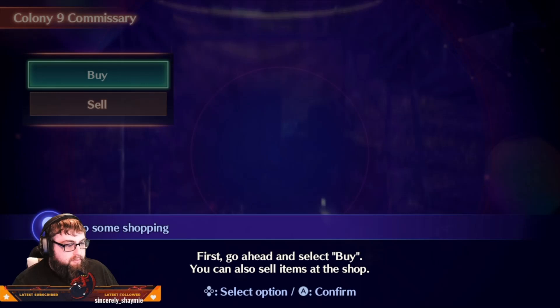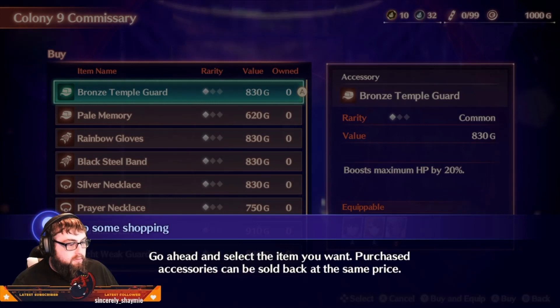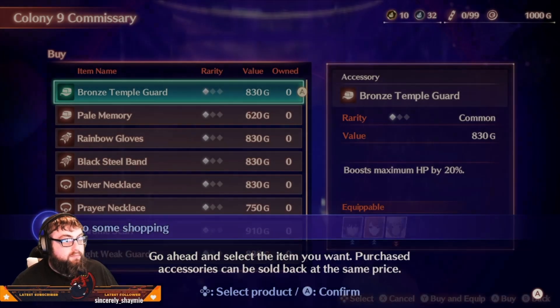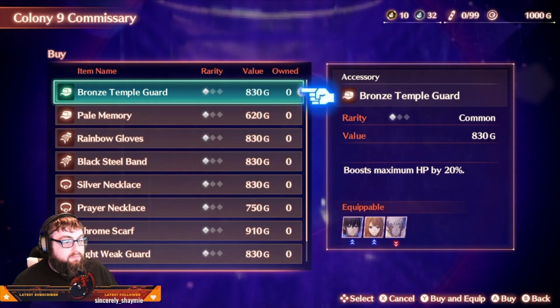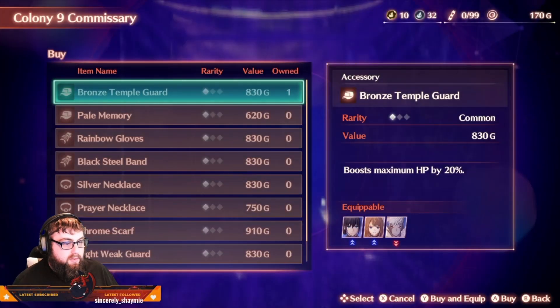Do some shopping first — go ahead and select Buy. You can also sell items at the shop. Go ahead and select the item you want to purchase. Accessories can be sold back at the same price. Now that you have the bronze temple guard, you can exit the shop.